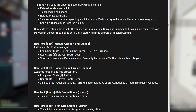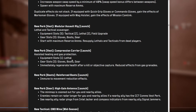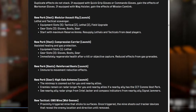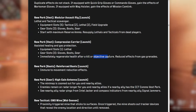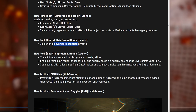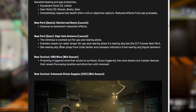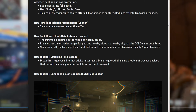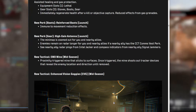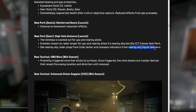Compression Carrier gives assisted healing and gas protection — immediately regenerates health after a kill or objective capture, and reduces effects from gas grenades. Reinforced Boots make you immune to movement reduction effects. High Grain Antenna zooms out the minimap for you and nearby allies, enemies remain on radar longer, and if a nearby ally has a CCT Comms Vest perk, you can see nearby ally radar pings from Intel Jacker and compass indicators from nearby ally signal jammers.